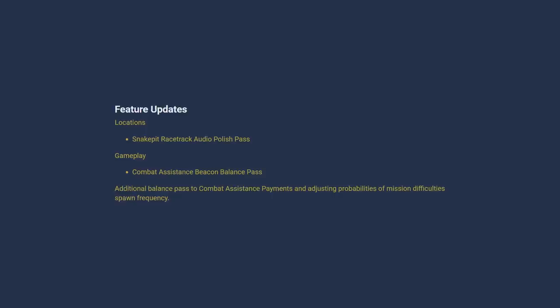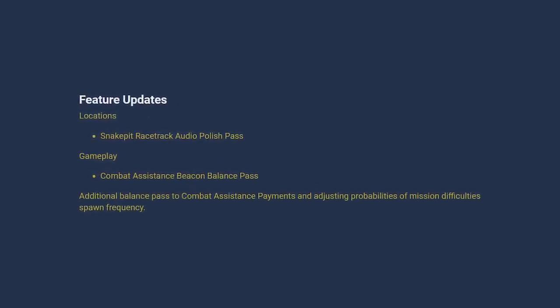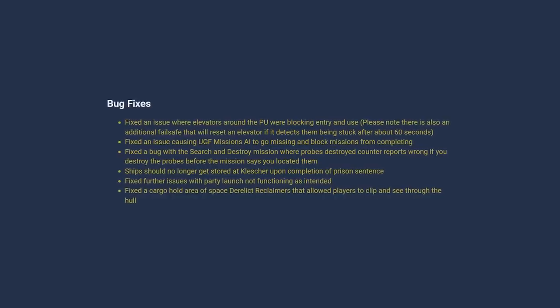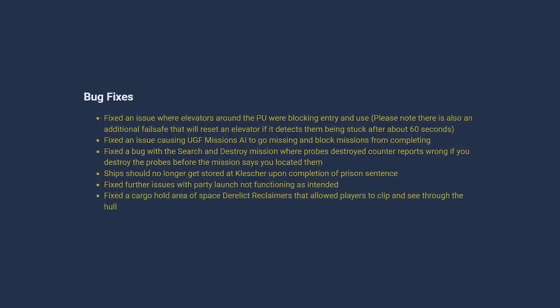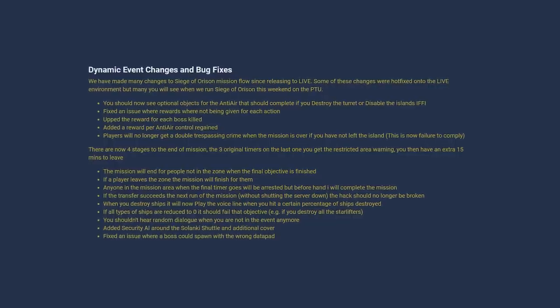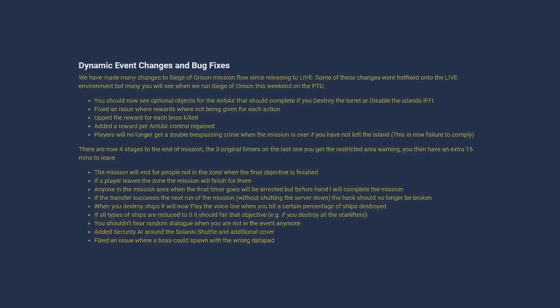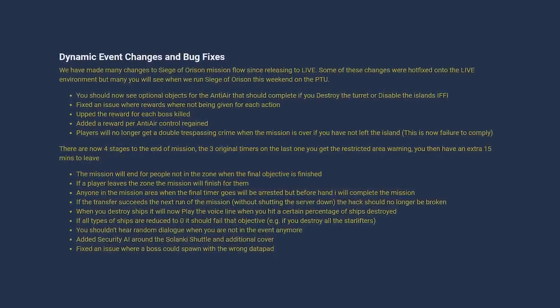This week we saw two patches only on the PTU, with some things being hotfixed to live in an attempt to resolve a number of issues around the live patch, specifically Siege of Orison. 3.17.2w featured a small audio pass on the Snake Pit track, more polish to the combat assist beacons — we should basically be seeing much more of them in the PTU. For bug fixes, there were a number of minor fixes, with continued work on the party launch being the one that sticks out.